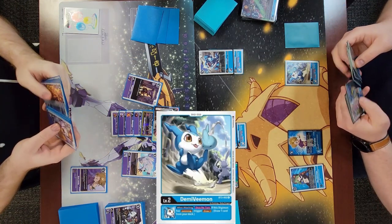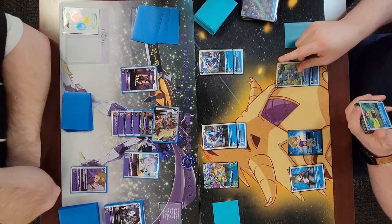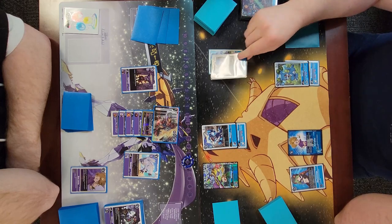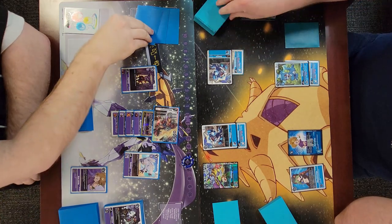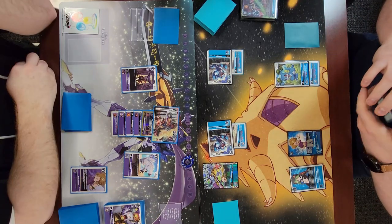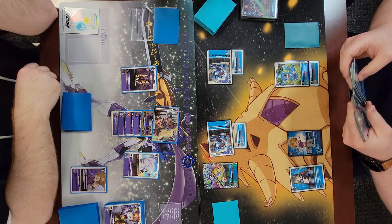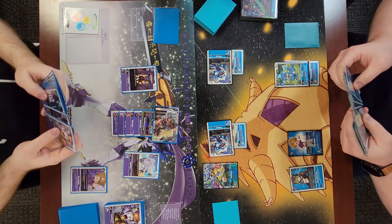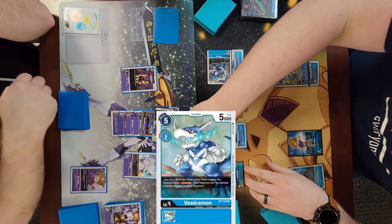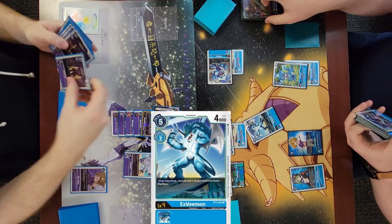If I hadn't forgot to hatch my Digitama I would have another Digimon on the field. I swing and draw, swing and draw. At this point he says he's pretty sure I have an XVmon in hand and I just show it to him, but that's not what I want to do yet because I'm still playing around Trump Sword just in case. I digivolve into Vegemon - he has jamming - I swing with him, no Trump Sword, and then reveal XVmon for game. I take game one.